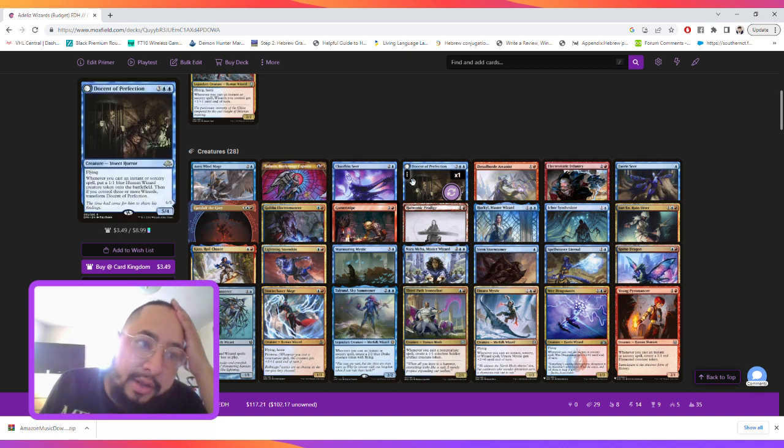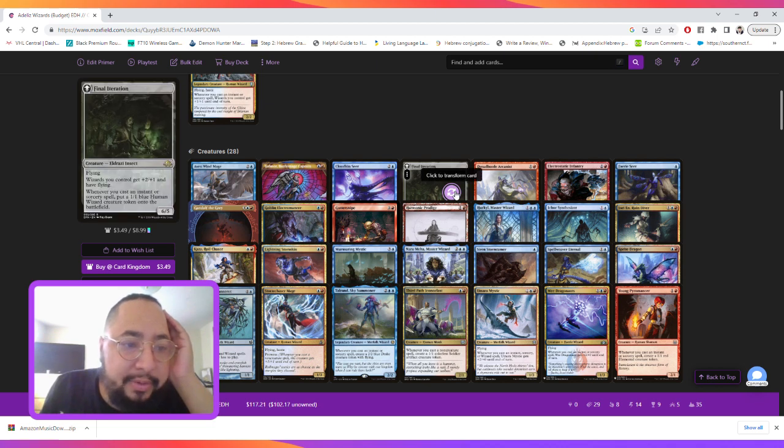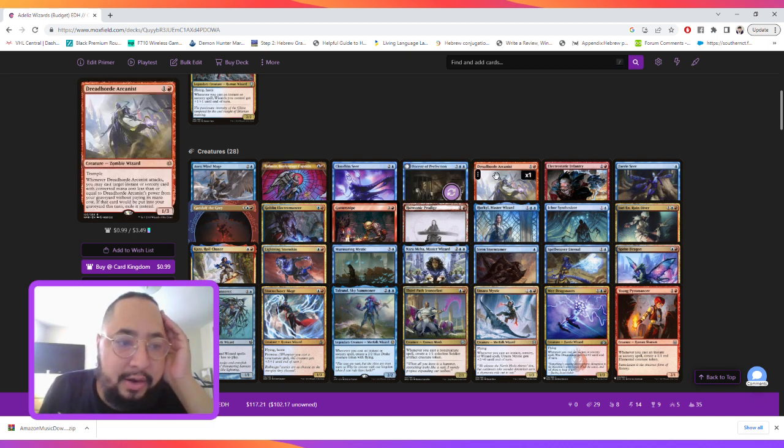Gonson of the Perfection is on the heavier side at five mana, but it's a very good card because it generates human wizards. Most of the time, once we cast our instant or sorcery that turn, we're going to flip it and it's going to give all our creatures flying, plus two, plus one and flying. It still maintains the same ability after flipping.